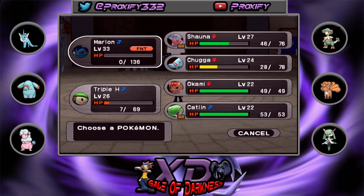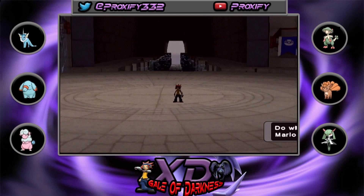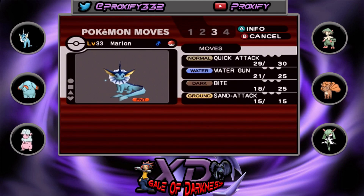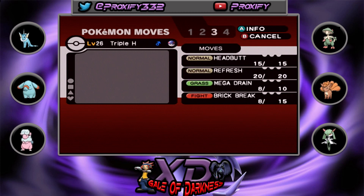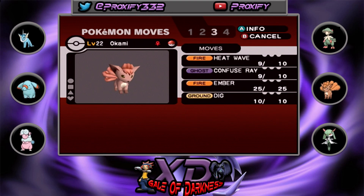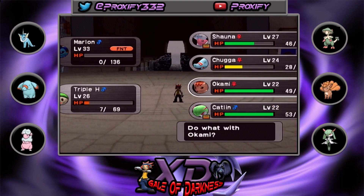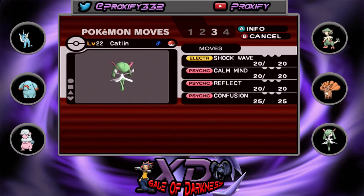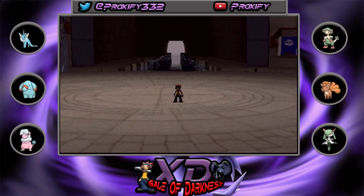Unfortunately, as you may have seen during the last episode, we lost Marlin for the very first time — but not to worry. This is not a Nuzlocke, so we're gonna be okay. We have Marlin here at level 33, and we can't forget about Caitlyn as well. That's our team right now.